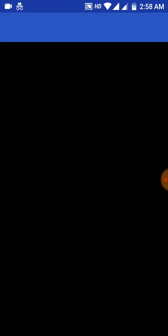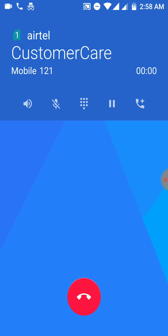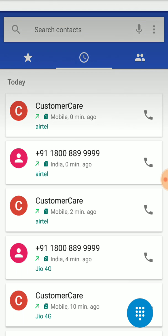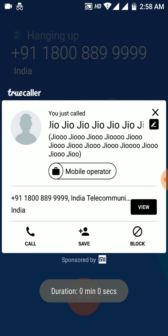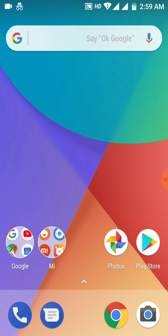Now we will make a call from the first SIM — yes, we can make a call from the first SIM, which is active. Now we will check whether the call is going from the second SIM, that is Jio. Yes, we can make a call from SIM 2 also, that is Jio. That's it! This is how we can enable both 4G SIMs in the MI A1 handset and other MI handsets. You can also check this solution on other models. Thank you for watching.